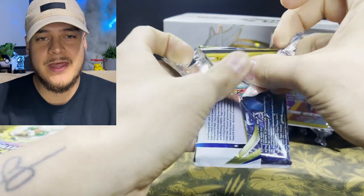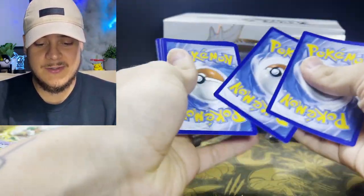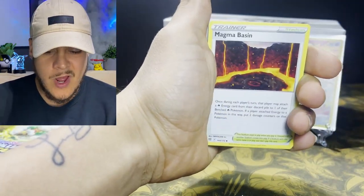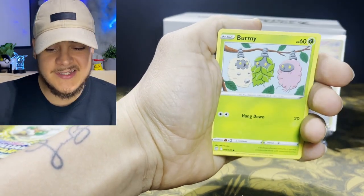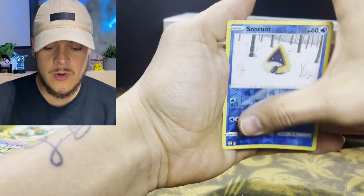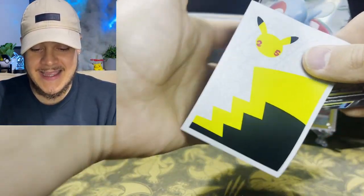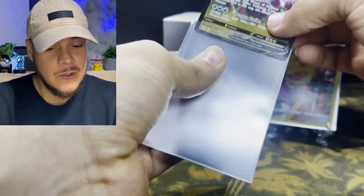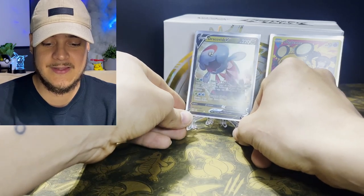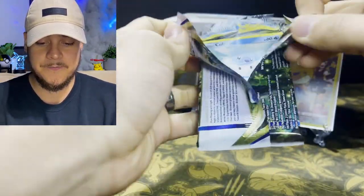In classic Pokepools fashion we're going to display that first pull. Let me know who that trainer is behind Mewtwo. Here's that code card. I'm feeling this next pack — there just can't not be a pull. We got fire energy, Crawdaunt, Magma Basin, Hypno, Snorlax, Burmy, Staryou, Magmar, and a reverse holo Snorunt — plus a Dracovish V! Let's go, first dragon V of the night.